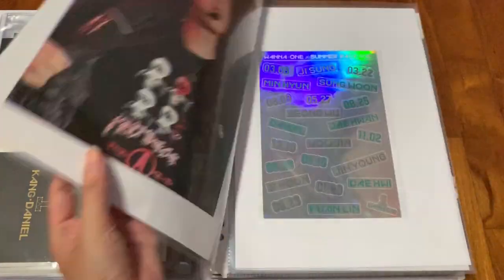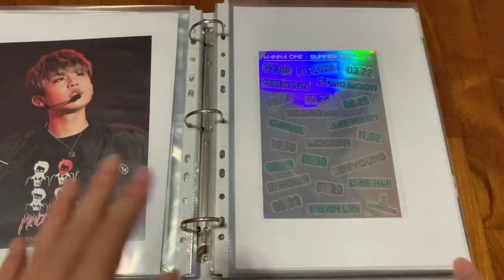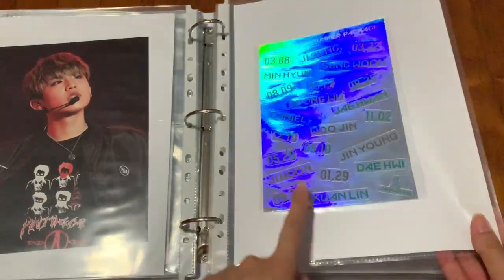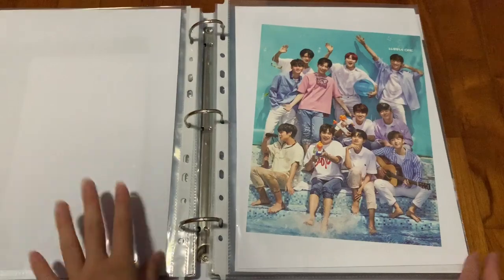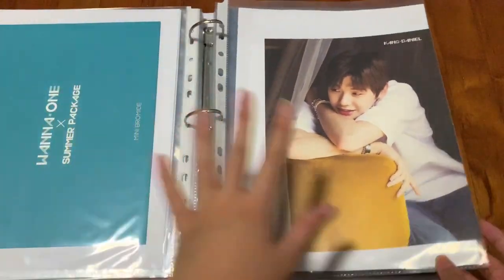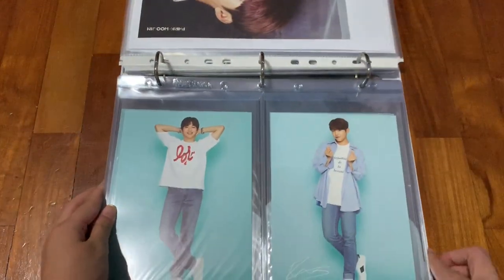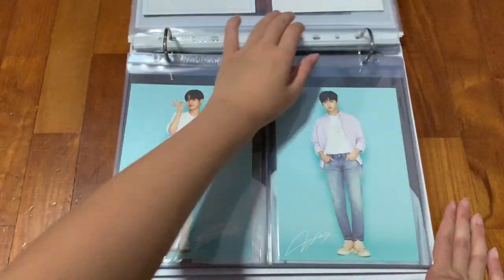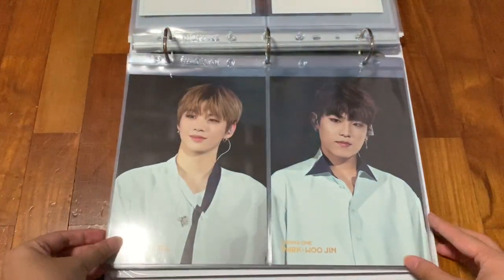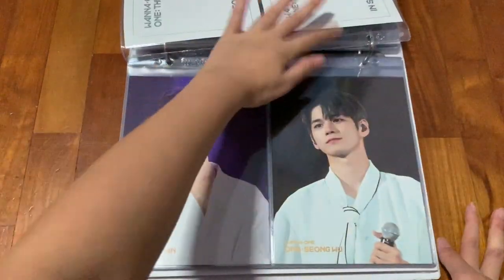This is the Fancon mini posters — I only put Daniel and Woojin here, but the rest of the members are somewhere else. This binder is too thick so I had to take some out. Then this is the summer package — summer package holographic sticker, summer package group postcard, the mini bromide envelope, and then I have Daniel and then Woojin. And then for the summer pop-up store I have Daniel and Woojin's. And Daehwi and Minhyun's postcards. And then this is Daniel and Woojin's — I kept OT11 for this because it was wonderful.